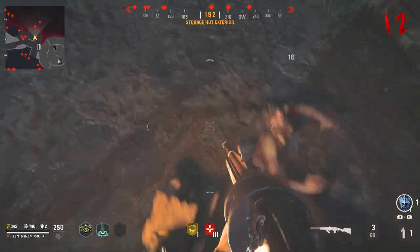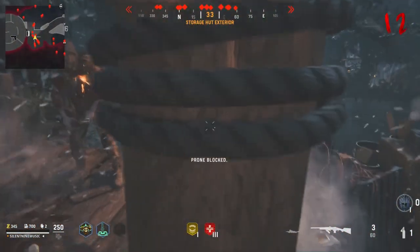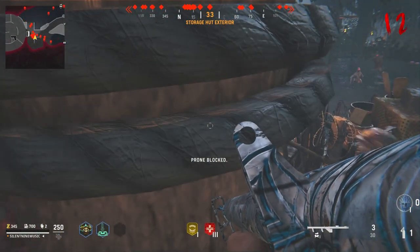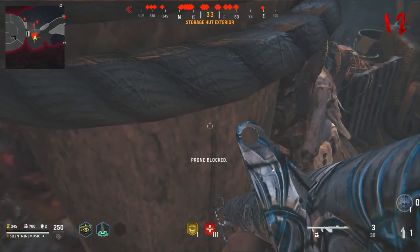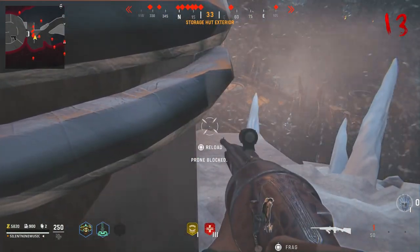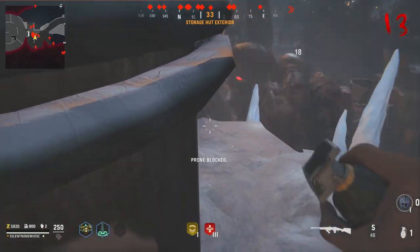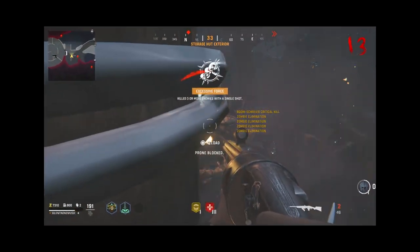There is another one all the way over at this location where the electric trap is. You want to simply jump on top of the railing, go all the way up to this top post, go prone, and that's it. With this one, I'm going to be more to the right — you can see that my character is not necessarily completely in the post, but he is kind of in the post. Some of his body parts are in it, and that right there will make the zombies pile up. So you don't have to be fully in the post — you can be slightly in it and they will still pile up, but definitely make sure you're in the post as much as possible.